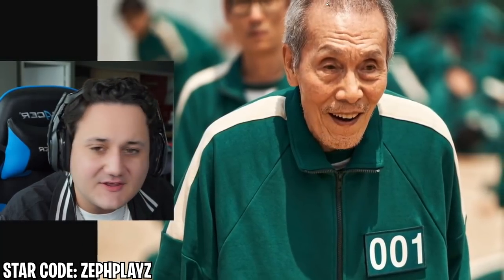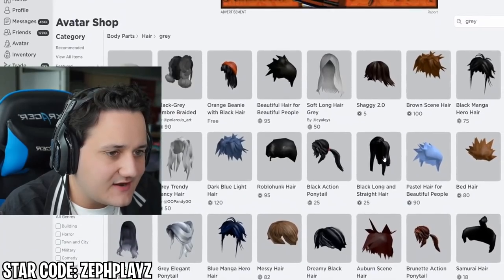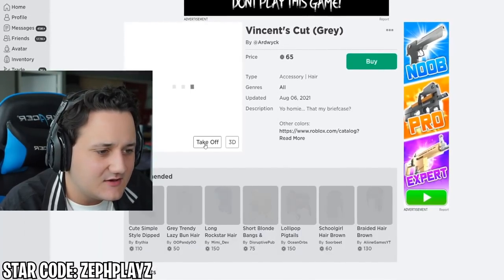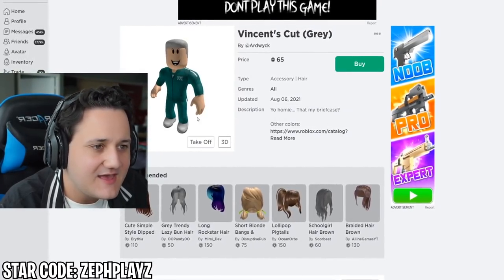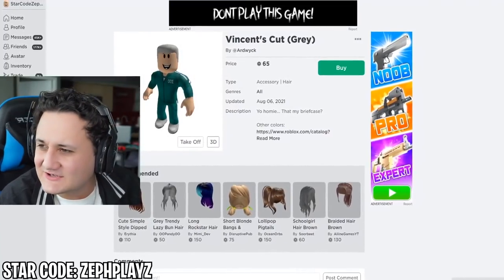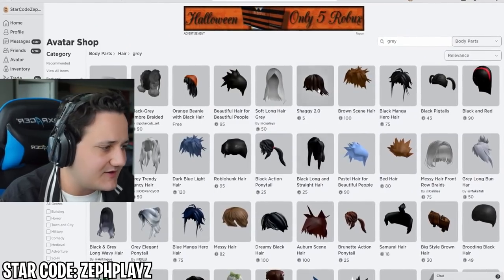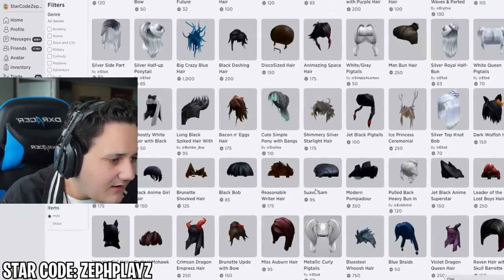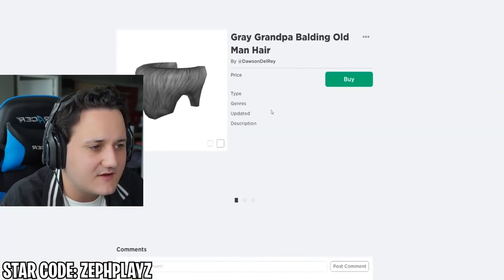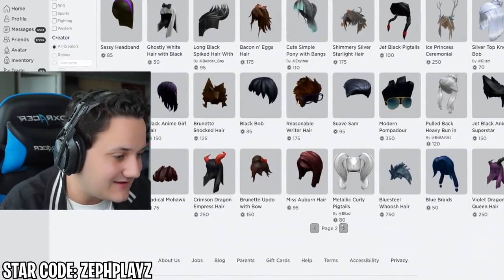The issue is he still has hair on top — not completely bald. We got this Vincent cut which looks decent but doesn't look old man-ish enough. Looking further — there's this one that would be perfect if it wasn't balding on top. I might have to use it because I'm not seeing anything else here. I'm going to keep looking to find some sort of replacement.